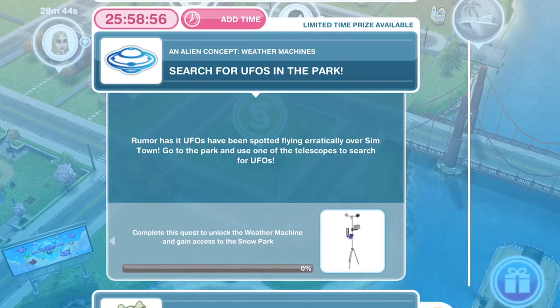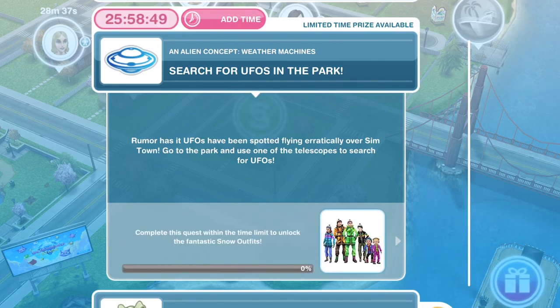We have two days to complete this quest. When we complete it, we will unlock the weather machine and gain access to the snow park. If we complete it within the two-day time limit, we will also unlock fantastic snow outfits.